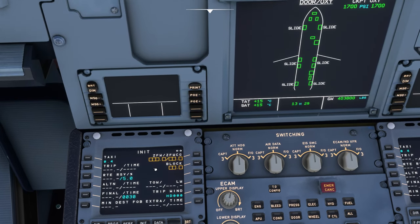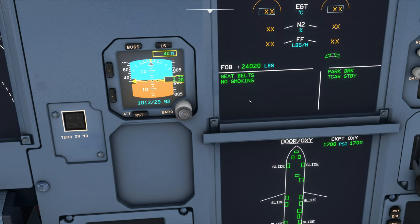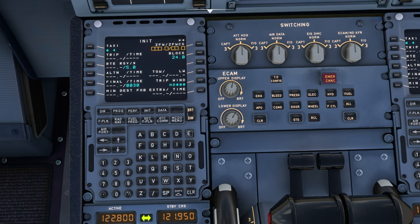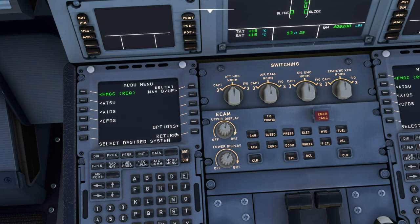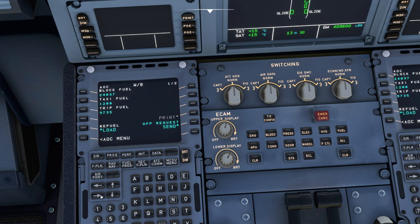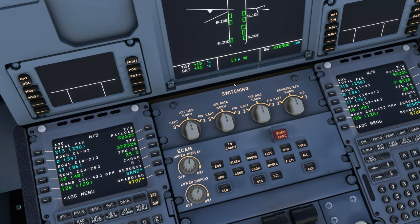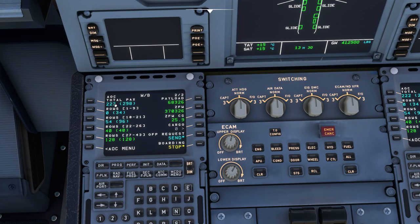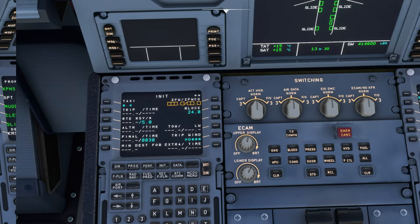Moving to the next menu, we can enter the zero fuel weight and block fuel. We know block fuel for today is 24 tons, so we enter 24.0 and confirm. For the zero fuel weight, we're not going to enter that just yet — if we go back to the weight and balance menu, we can see passengers are still loading and the gross weight is still changing. If you're using the weight and balance feature, do not enter the zero fuel weight until all passengers are loaded.